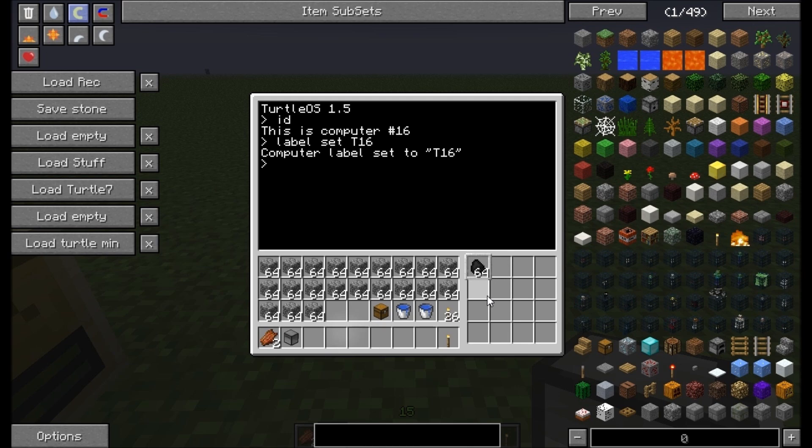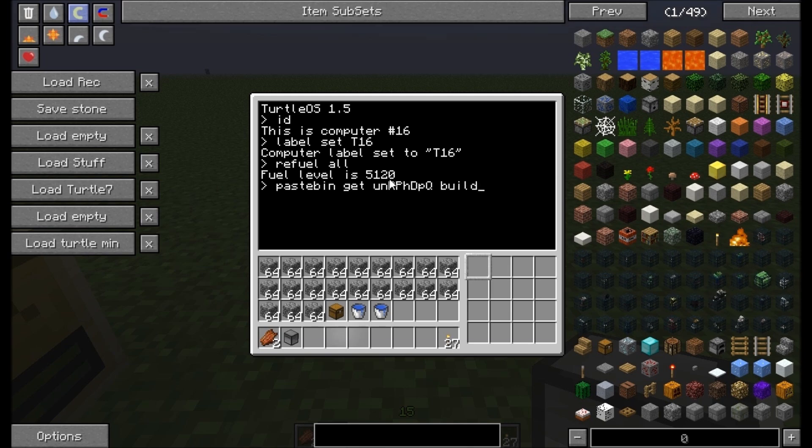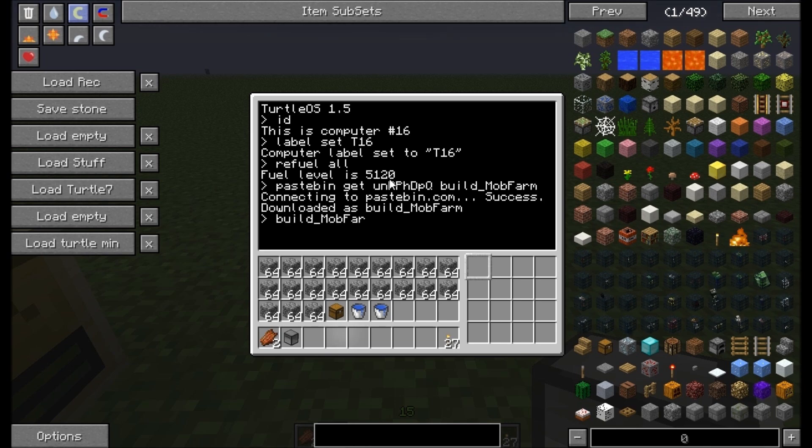Then we have to refuel it - refuel all. We need at least 4200 energy units here. And then we can pastebin get the turtle program. The command is: pastebin get, the ID is unpphdpq, and the name of the program is buildmobfarm. Now it's ready, and we execute the program buildmobfarm.